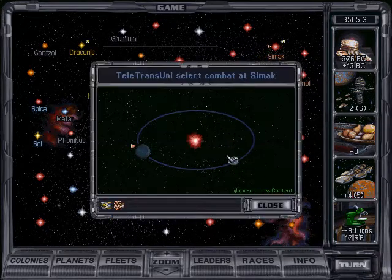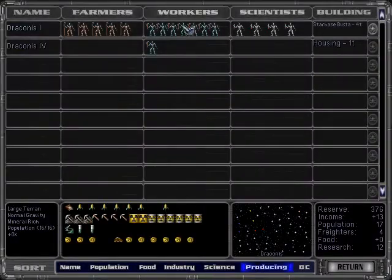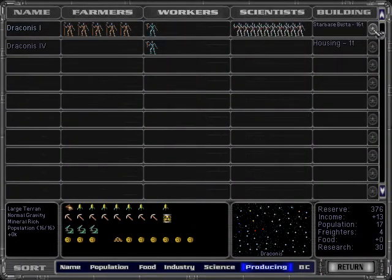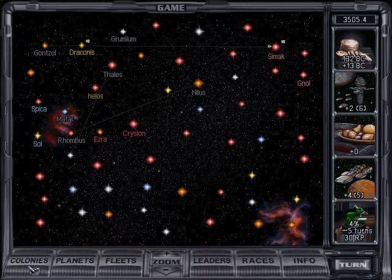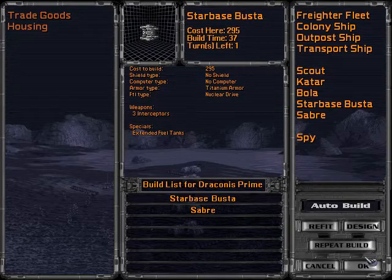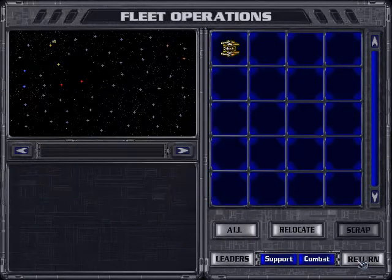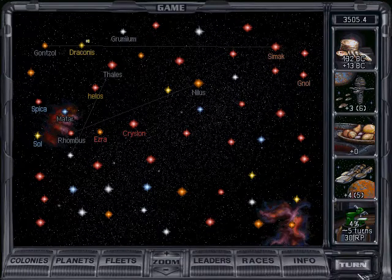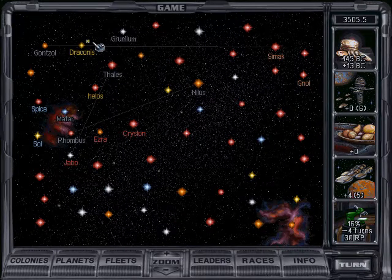As soon as we scout this world we are going to delete our scout — that's to save money. Oh hey, look at that, we can buy our next ship now! And then maybe mass driver will be late, which will be annoying, but oh well. I am going to delete the scout just so we don't run over our command points.